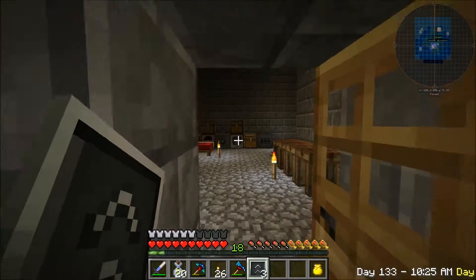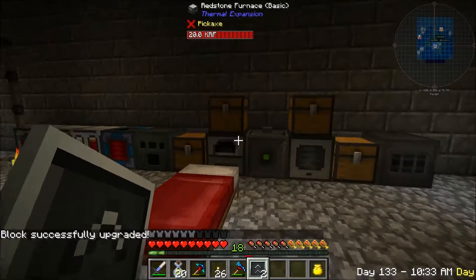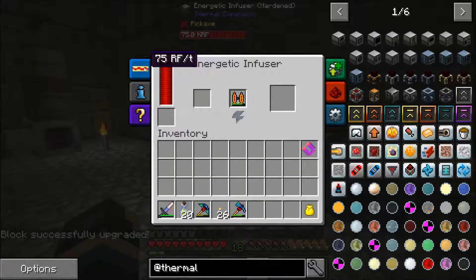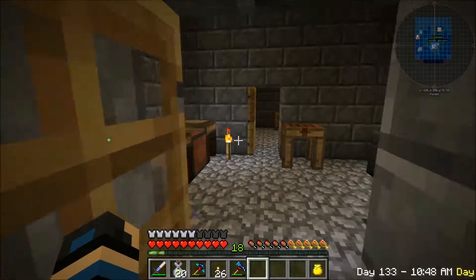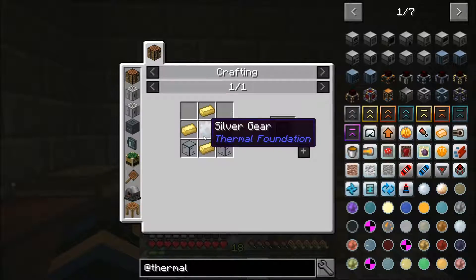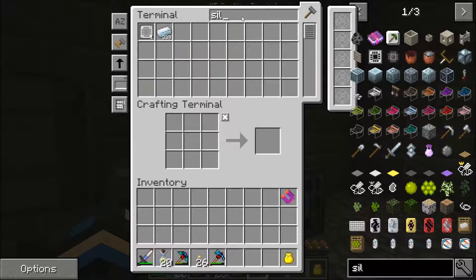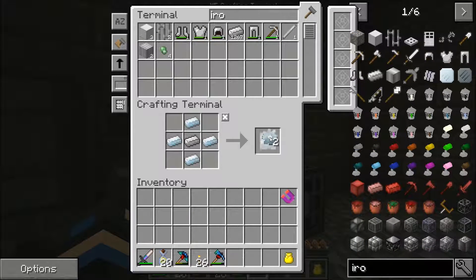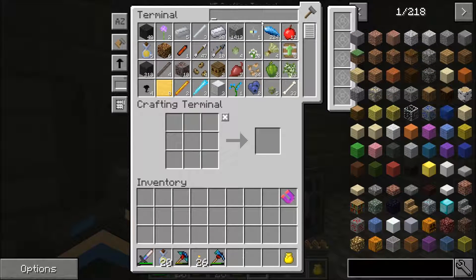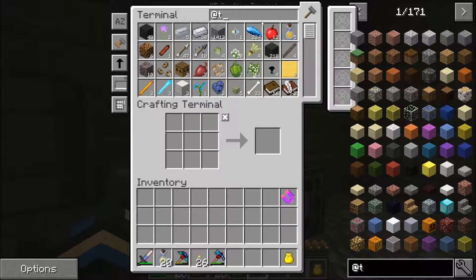Yep, didn't take long. It's just going a little bit faster. Let's see about making the next tier up while we're here. What do we need for the reinforced? Electrum and a silver gear - the silver gear shouldn't be too awfully bad to get. Yeah, we've got plenty of silver. While we're here we might as well make all three at once. What else do we need? In the electrum I think we can make one in thermal expansion.